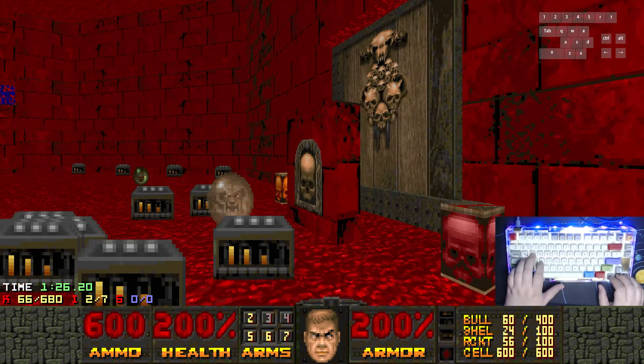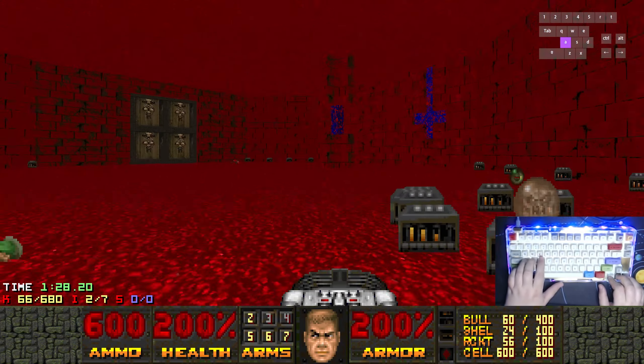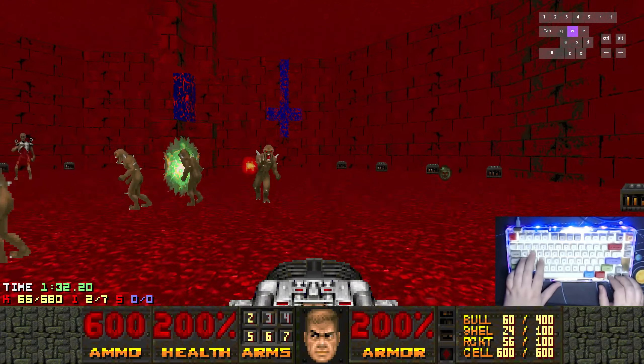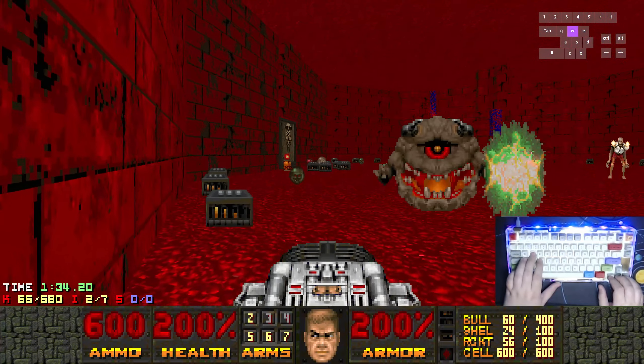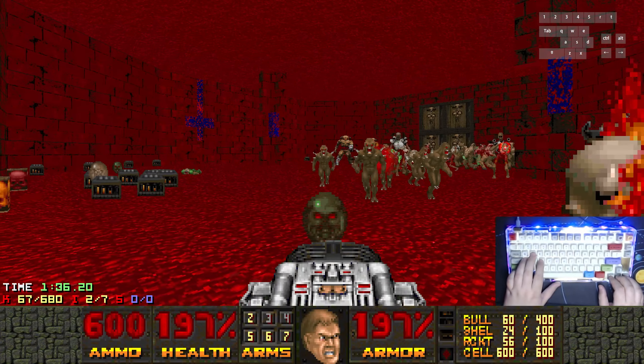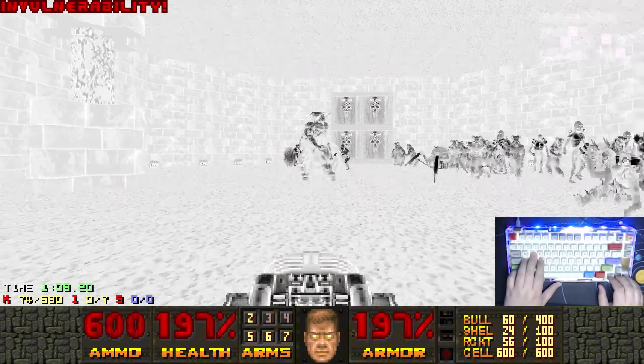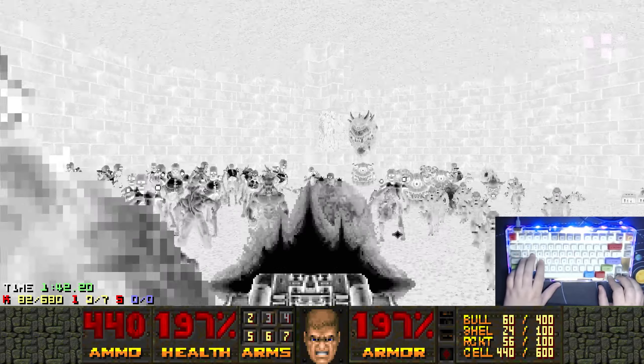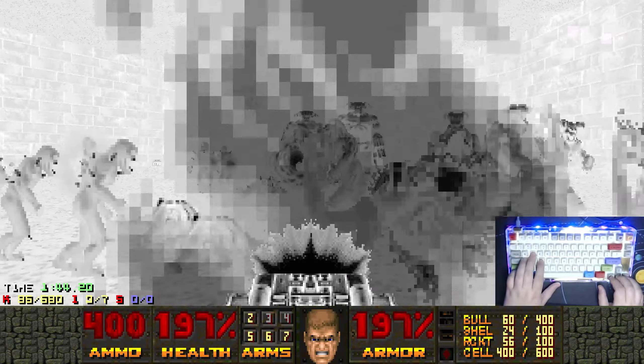So what we're gonna do is hit the switch, being very careful not to grab the Megasphere. We'll just kinda get some infighting going. We're gonna grab one of these guys right now. Basically, we just wanna wait for the Archviles and Cyberdemons to kinda start pouring into the room.